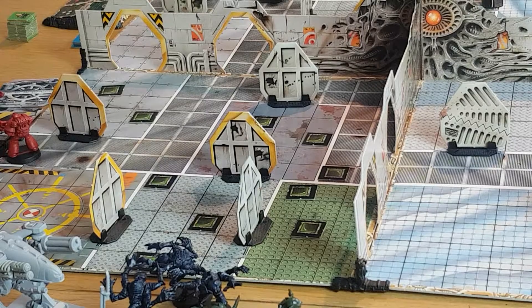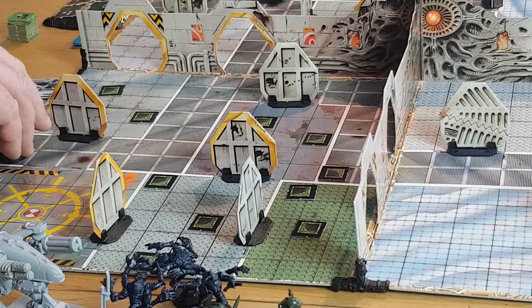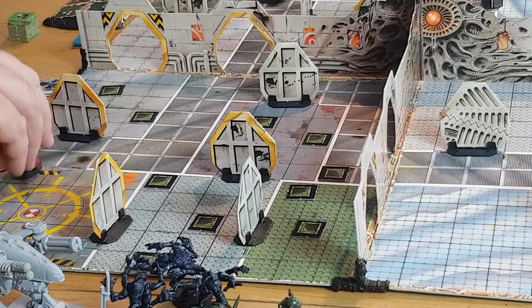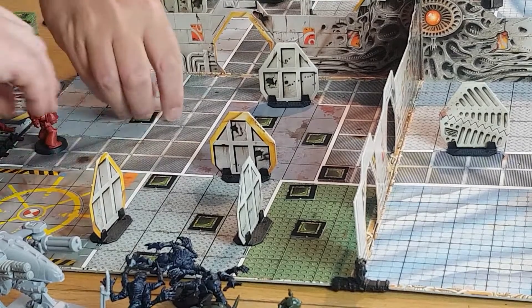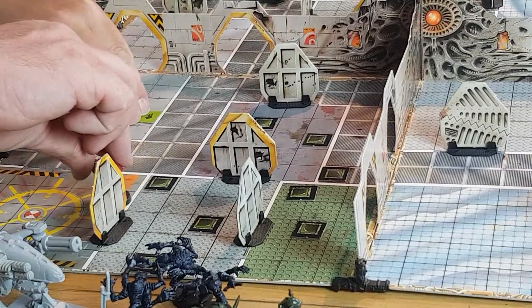Let's open this door. Doors are removed when you open them — normal doors, you do it for free. Moving one, two, three, four, two. Reveal these blips: three, four, five.